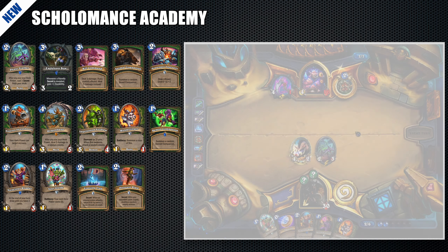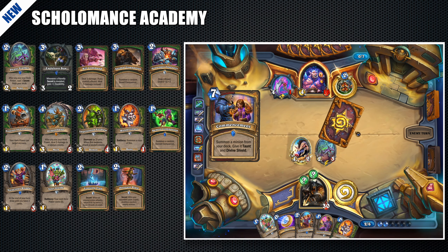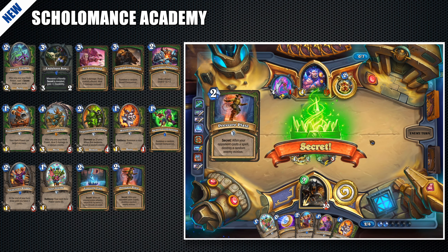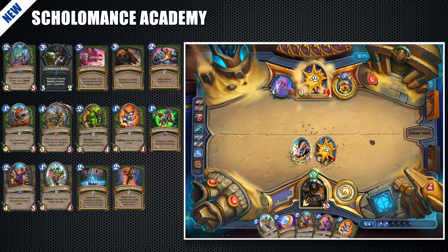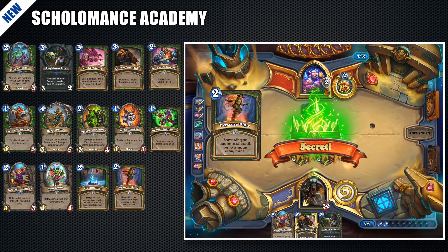There are also some changes in the Secrets package. In Ashes of Outland, very popular were Explosive Trap and Pack Tactics. Now the core secrets in this deck are Pressure Plate and Freezing Trap. Pressure Plate is very strong against Libram Paladin and Big Warrior decks, and any other decks that can summon high health minions that would stop you from hitting the enemy face.